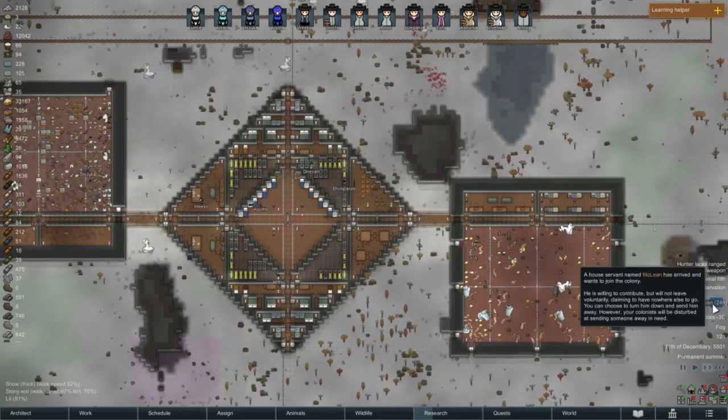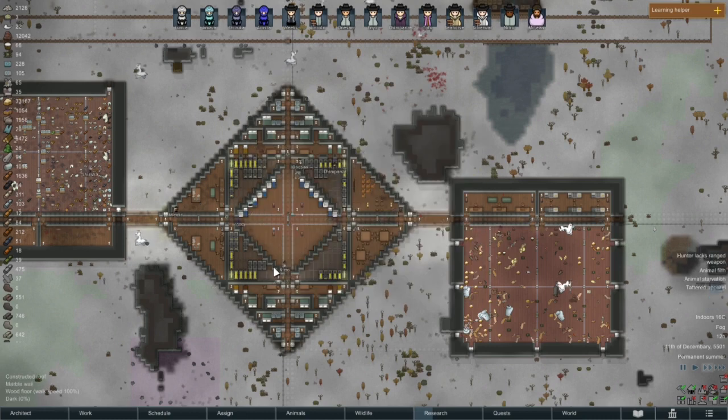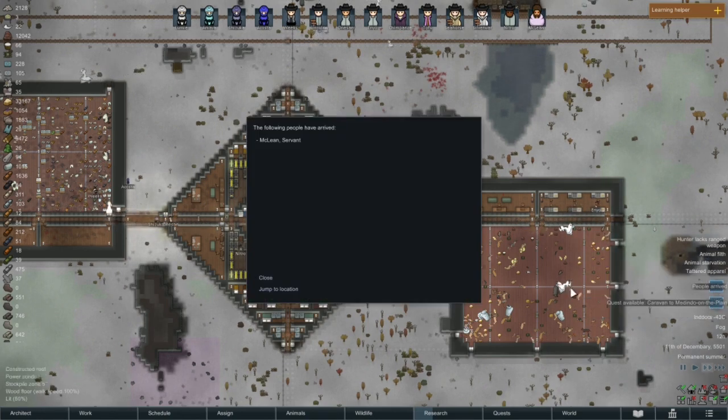We got a wanderer join — McLean has arrived and wants to join your colony. He's willing to contribute but will not leave voluntarily, claiming to have nowhere else to go. You can choose to turn him down, but your colonists will be disturbed sending someone away in need. Well yeah, we're going to take him. But let's have a look at his stats and stuff — oh we got a quest too, that could be good timing.